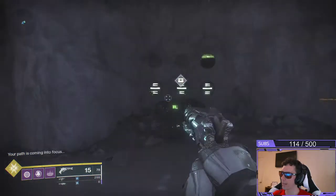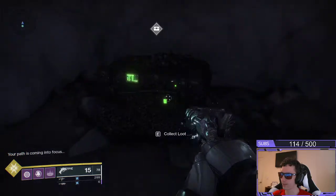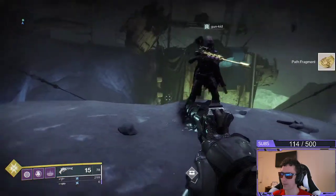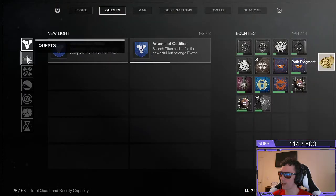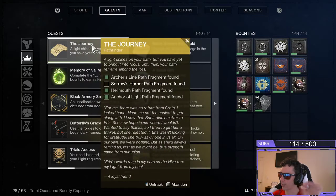The patterns will all match up, the chests will be revealed, and we can open up the loot. A path fragment has been added to our inventory. Back in the quest tab, you can see that has been checked off — we only have one more to go.